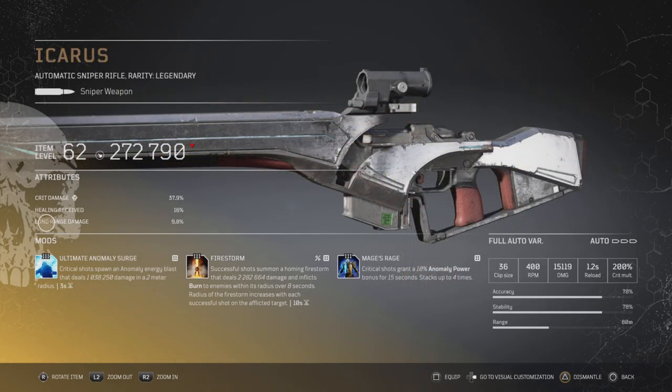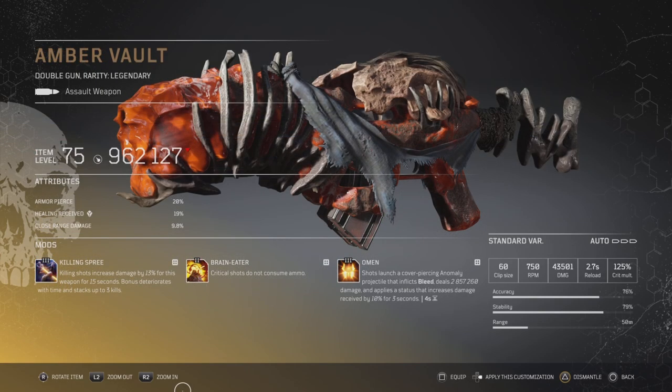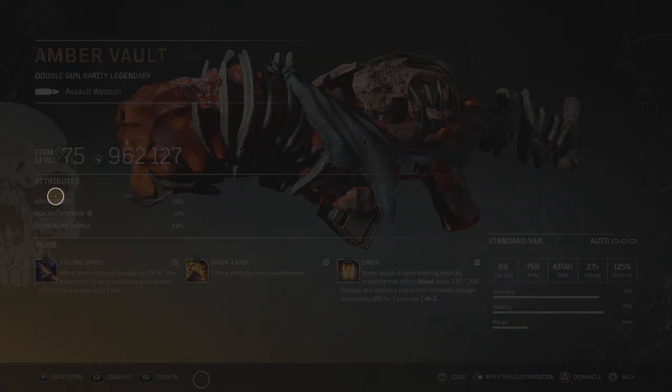Here's another one at item level 57 that dropped with Stigmatize — I threw on Firestorm and Wrath a Mullet — another fun weapon. I think that one is a god roll for sure. Icarus up next — this one was absolutely fantastic because it dropped with Mage Rage. I threw on Firestorm and had Anomaly on there as well — just so much fun to play with. I think that one is a god roll for sure. This Amber drop came with Omen, which is pretty cool — the damage is pretty sweet at 962. It's very hard to get all the mods together on top of the damage being there, so this is one I decided to keep.